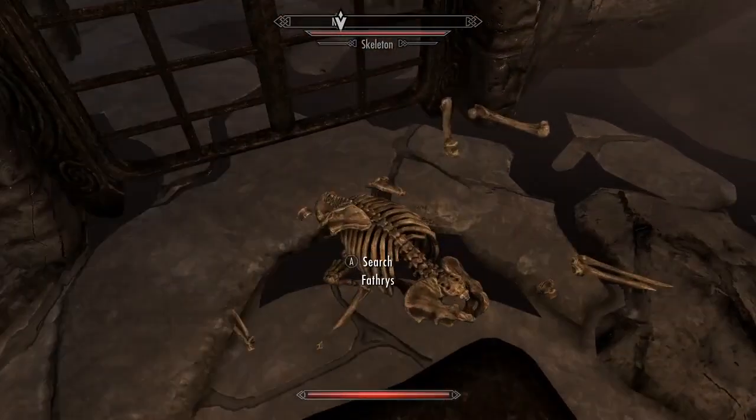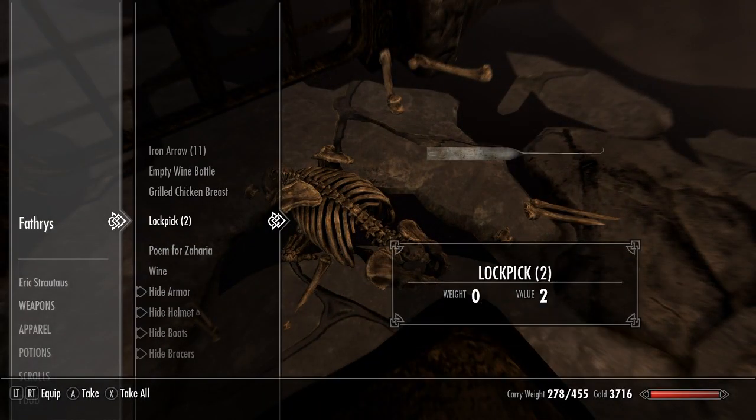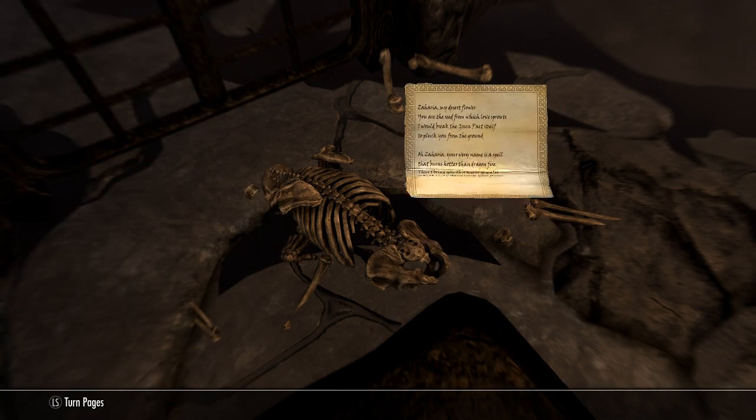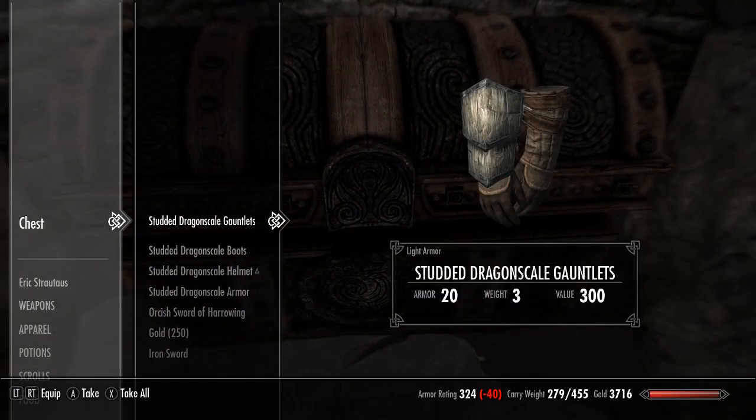There's a little environmental story here about a romantic guy who was lured to the Overlook for a date, carrying wine, chicken, and poetry. I like this touch. Finally, you're able to get your Dragon Scale Armor from behind a locked gate.